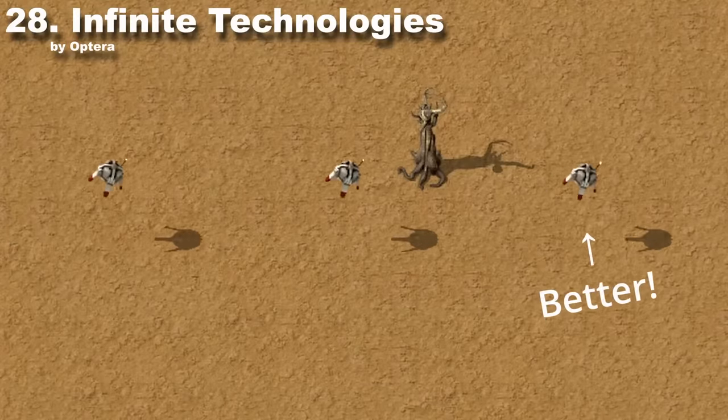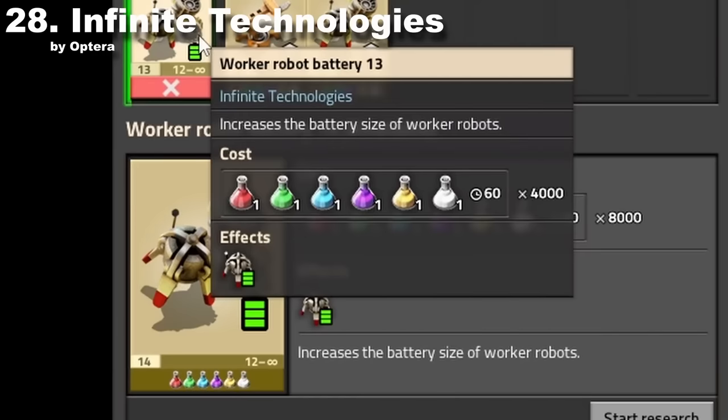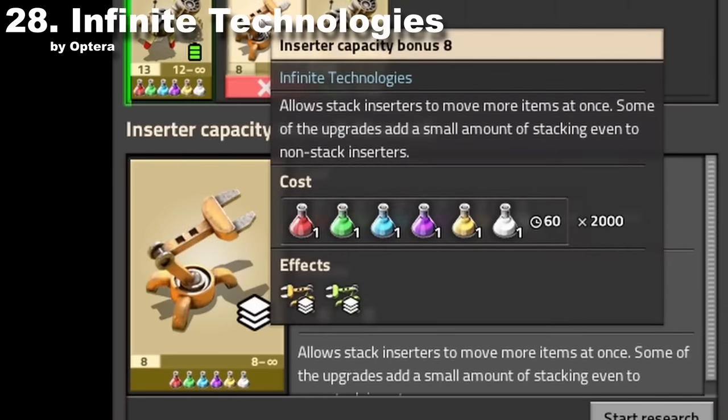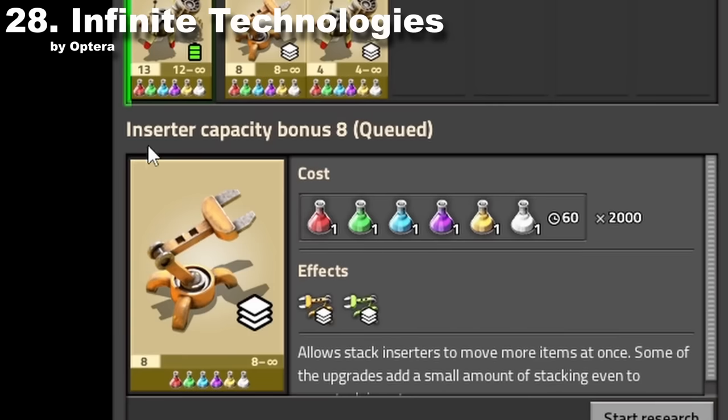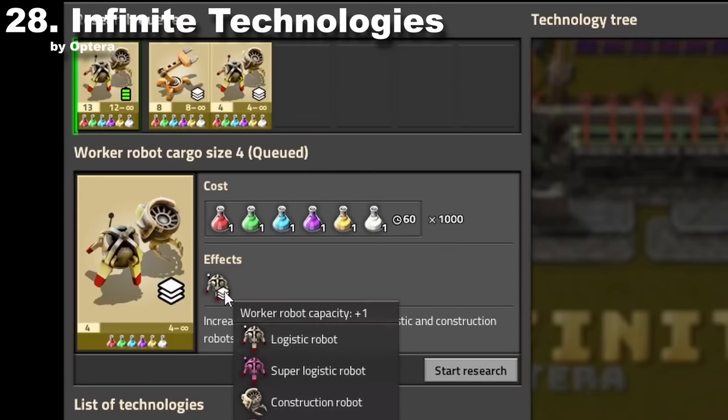Infinity Technologies is another quality of life mod and also one of my favorites. It adds three new researches: the first will increase battery size of all your bots, the second will increase the maximum amount of items inserters can handle, and the third will increase the capacity of your construction and logistics bots — which is awesome.